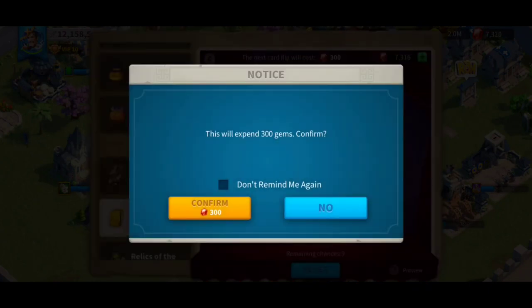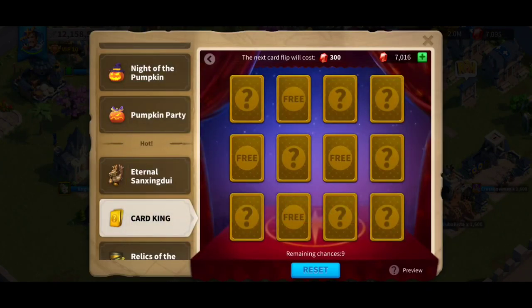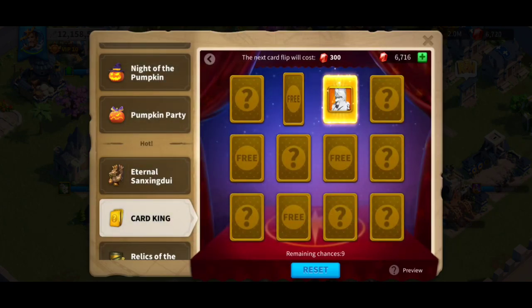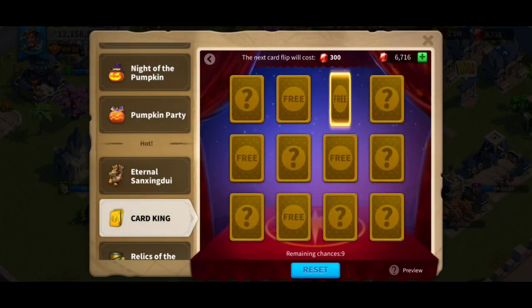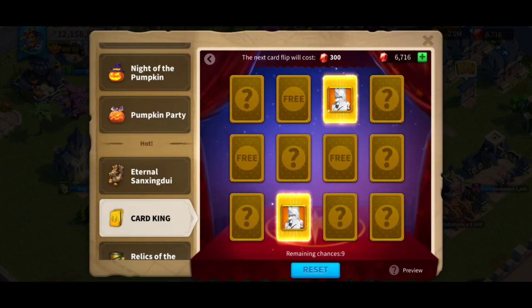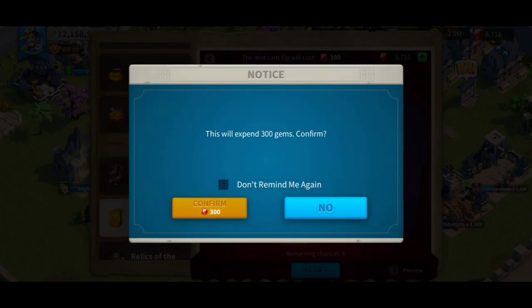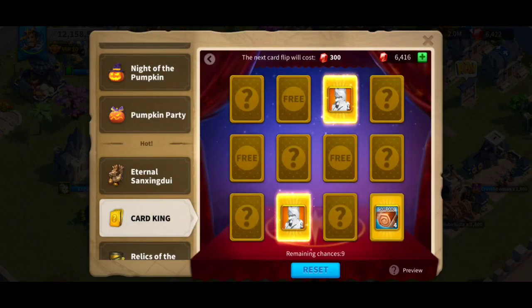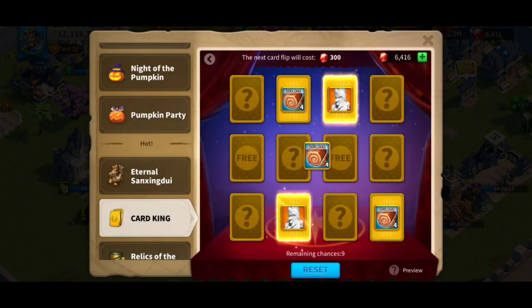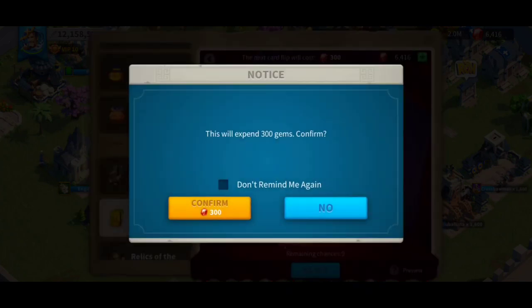I just spun the first few times and got nothing. There you go — we have a legendary sculpture. We got the first Leonidas sculpture. Come to Papa. So far, so good. Now we need to unlock the other two and then move on to the next stage. 2 million wood — not bad. Going to help me upgrade my city hall to level 25.